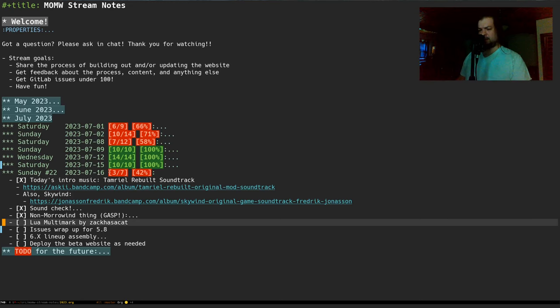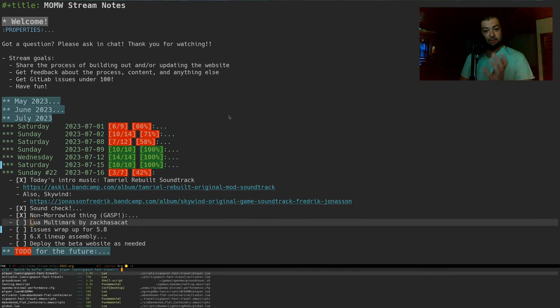OpenMW is a bit more forgiving. Jumping into actual content: I noticed last night that our friend Zach Has a Cat has added mysticism scaling support — which I requested — to the Lua Multimark mod. Mad props and big thanks to Zach Has a Cat. I wanted to just take a quick look at that because I love it so much.